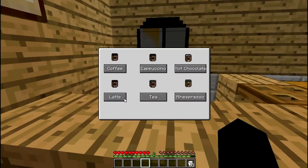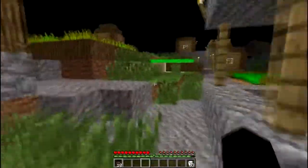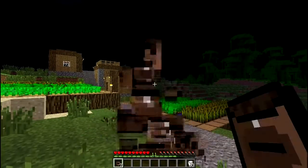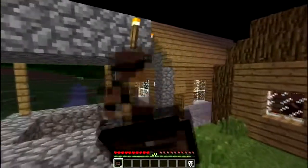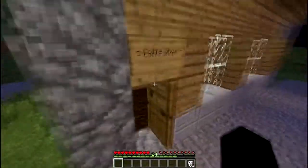On to the lattes. We have a regular latte — of course, only heals hunger, which is really good. And we have the experience latte. I'll grab a couple because this is actually really helpful — you can spam it as much as you want once you have the machine. The latte, once you drink it, you will get XP — I believe four XP per drink. You can just keep drinking this and get a load of XP, which is really, really good. I think it's about a couple to get you all the way to level 30 so you can do a level 30 enchantment.